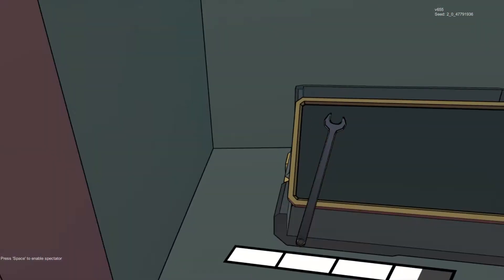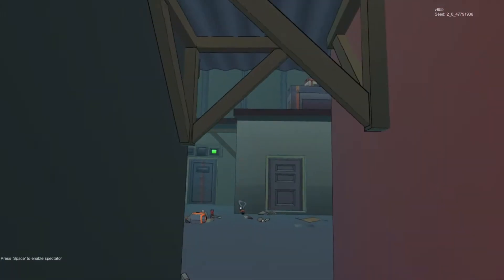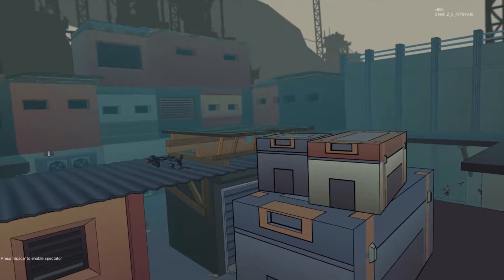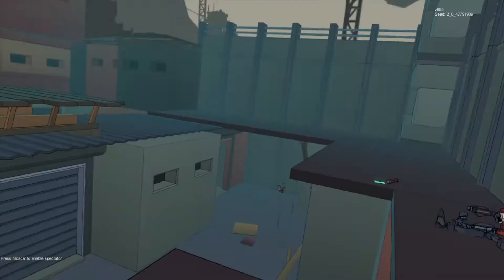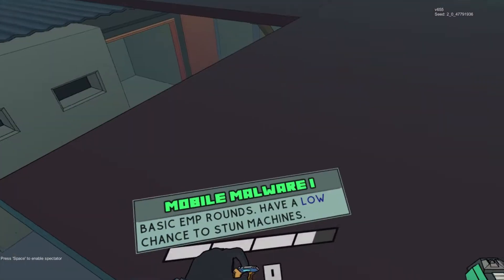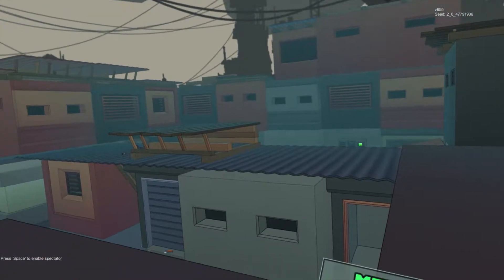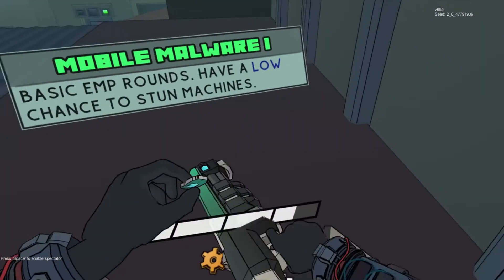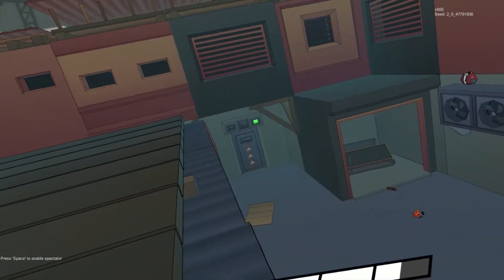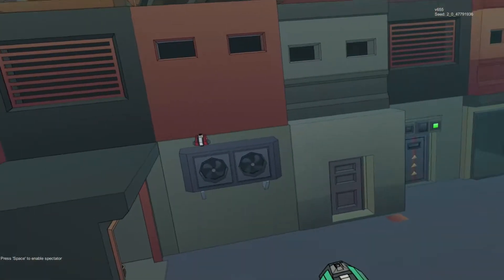Let's get rid of this. Wait, where are we going — yep, no, we want to go up. We need to find some money. What's this — basic EMP rounds, low chance to stun. Sure, why not. Can we get over here? We certainly can. Alright, we're good.